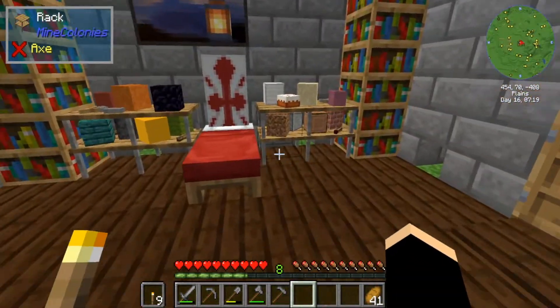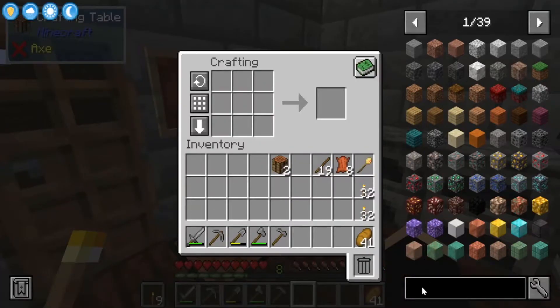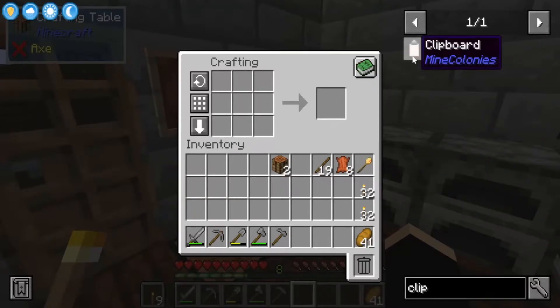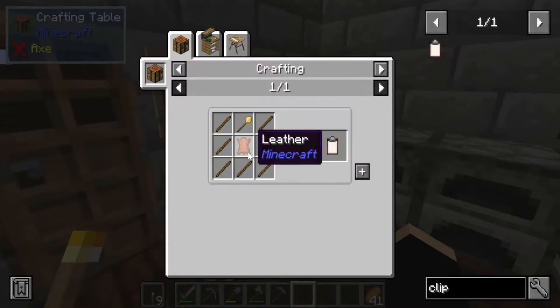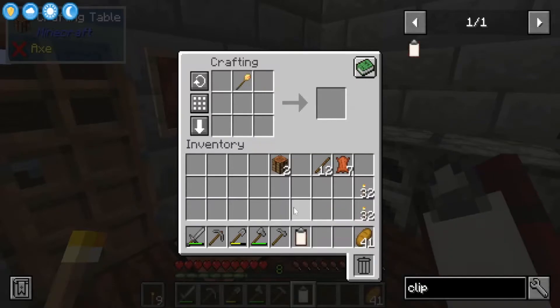First things first, I want to come in here and make a clipboard. A clipboard is a piece of leather and some sticks with your build tool. We're also going to need some resource scrolls.